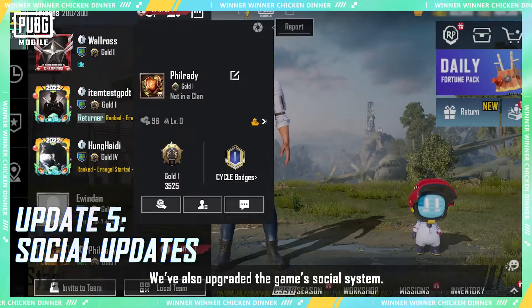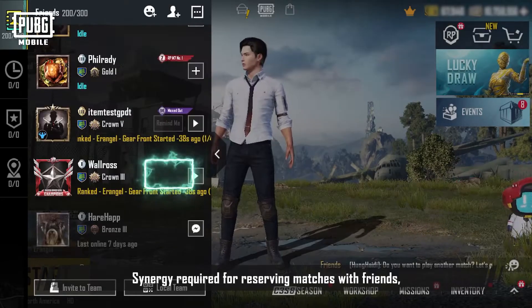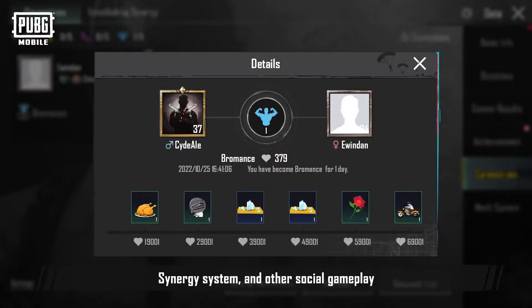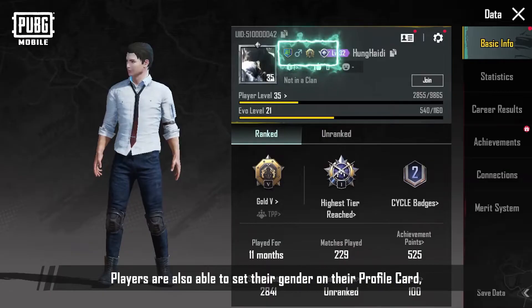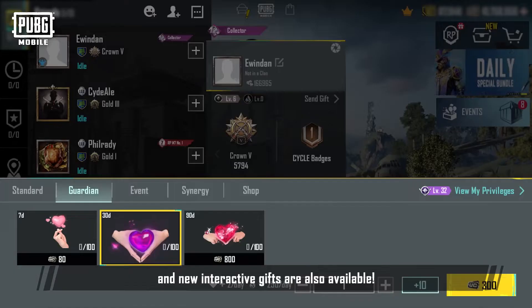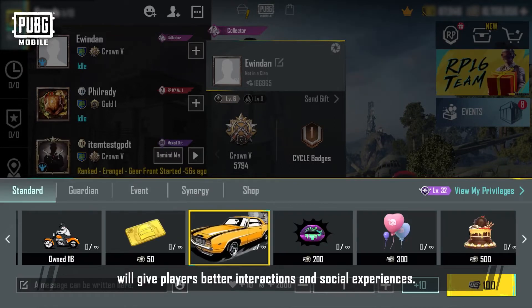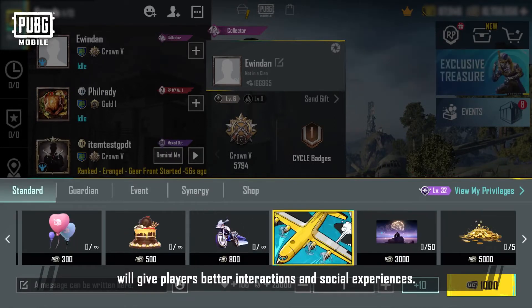We've also upgraded the game's social system. We've adjusted the friend limit, synergy required for reserving matches with friends, the synergy system, and other social gameplay. Players are also able to set their gender on their profile card, and new interactive gifts are available. These changes will give players better interactions and social experiences.